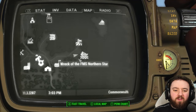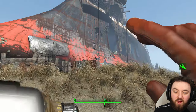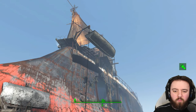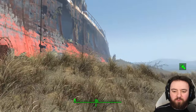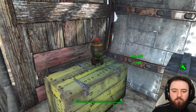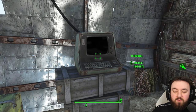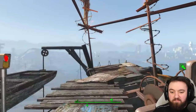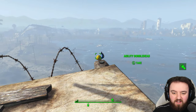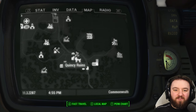At the wreck of the FMS Northern Star you can get the Agility Bobblehead as well as a mini nuke in that wooden building, so you'll have to fight through the whole ship to get to it. The mini nuke can be found in the final room on top of a wooden crate beside the terminal. The bobblehead is just out here leaning on the edge.